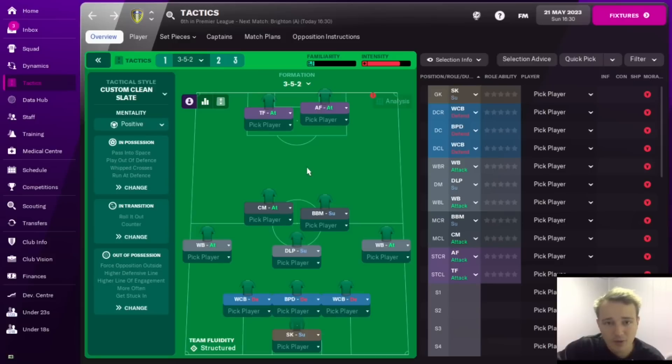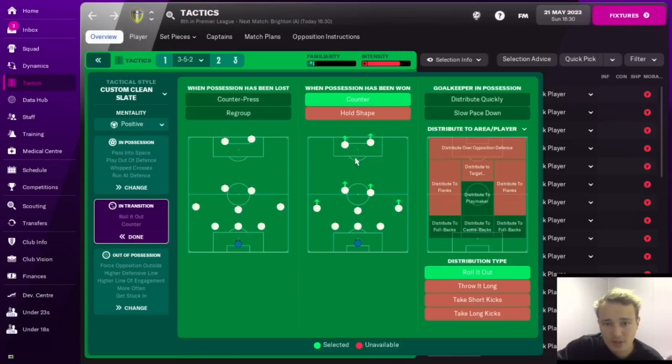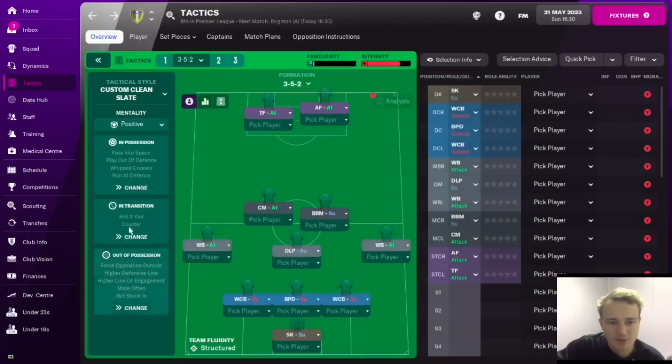If you've done a Level 2 coaching course you would have gone through your playing philosophy, and if you've done a UEFA B licence you definitely would have gone through your entire playing philosophy. They break it down into four categories: in possession, out of possession, transition into out, and transition out to in. You can see how Football Manager, working with professional coaches and clubs, has created the same thing — in possession philosophy, transition, and out of possession. The formation, which people get so hung up on, is something you should be able to tweak slightly and get the same playing philosophy out with different shapes.